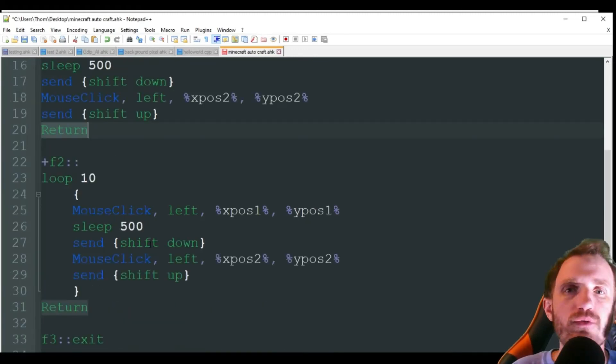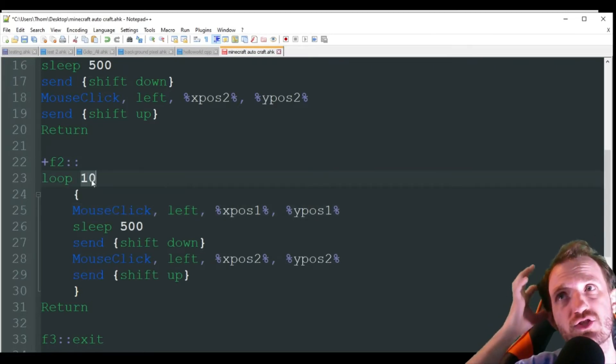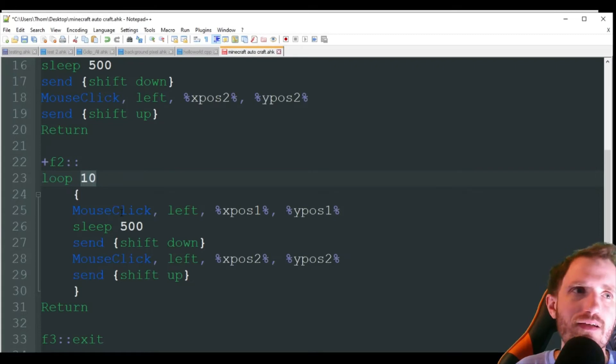Now let's say we want to do the exact same thing, but instead of clicking F2 over and over again, we can do Shift+F2 and it's going to do it 10 times instead. It's all the same code — we're just adding a loop that does 10. You can change that number to whatever you want. If you want the loop to go 50 times each time you push Shift+F2, go for it. I thought 10 was a good number, so every 10 times it does it, you push Shift+F2 again for another 10, and so on.